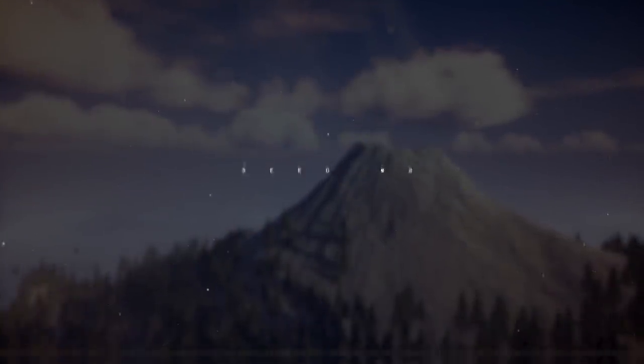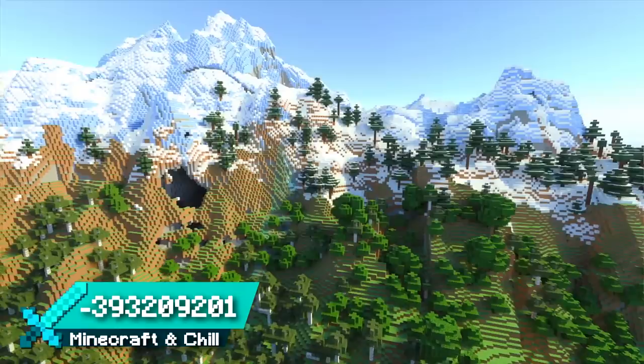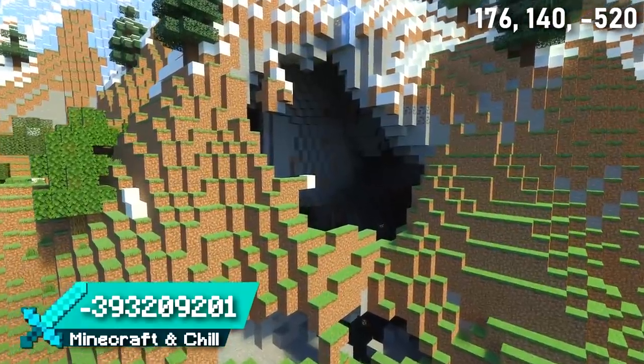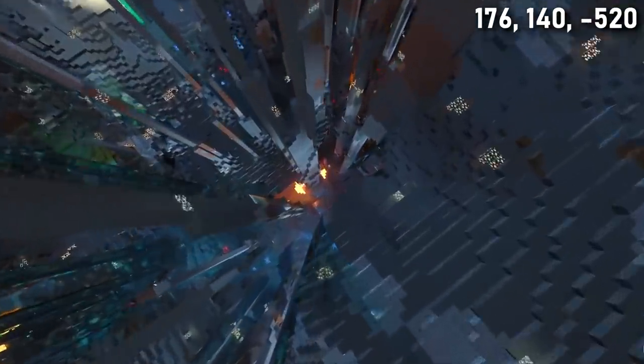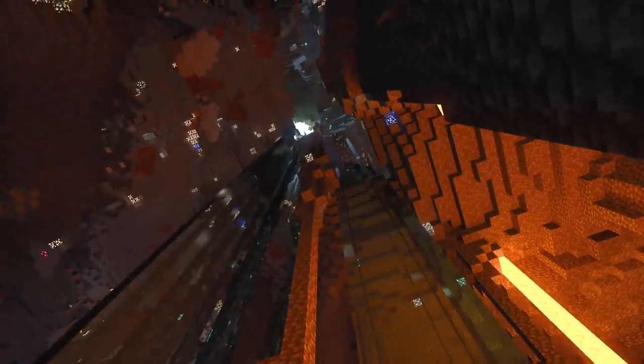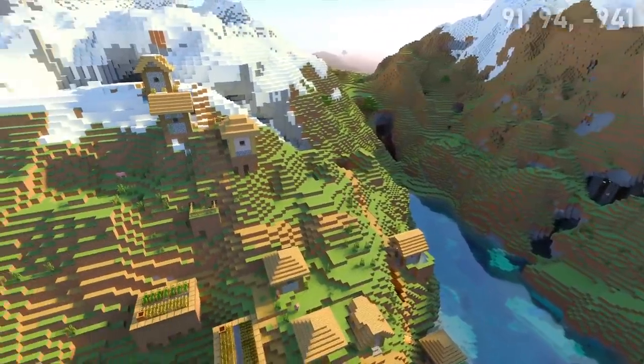Seed 2 was originally loaded up to explore a beautiful mountain valley, but inside the mountain to the left was something amazing. Enter the exposed cave on the mountain slope and you'll see the deepest cave ever — look how far down it goes. You can just about see the cave entrance from the very bottom. You might need Feather Falling before you try to navigate this one. Go over the mountain and you'll find a slope village with loads of other cave entrances too.